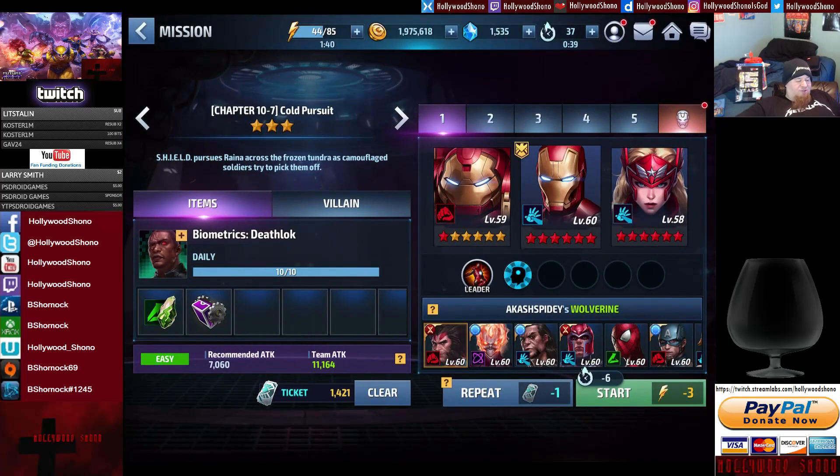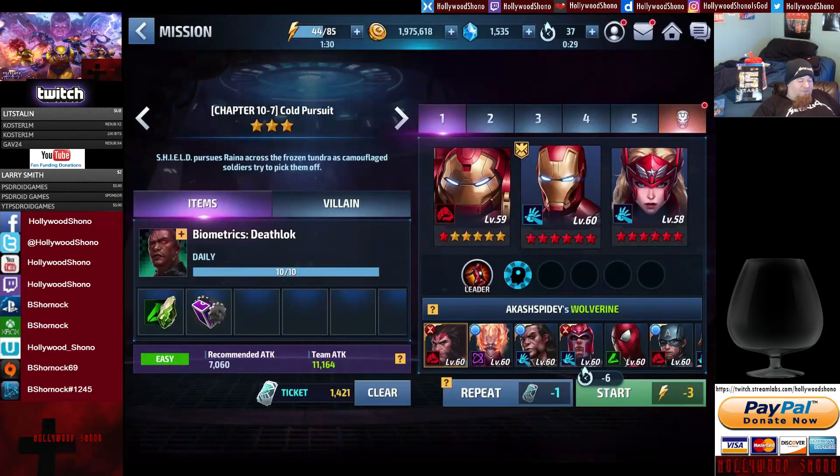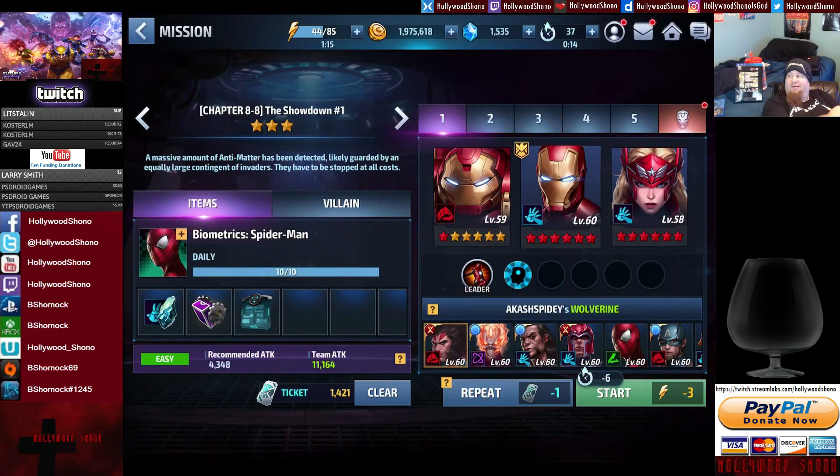Every day you're able to get 10 biometrics. For example, Deathlok is in Chapter 10 with three stages, so I recommend against using a selector pick on Deathlok — you can farm all three stages. Pay attention: you have to fight in Chapter 8 and below to get component packs or Stark branded blueprints, which is important when upgrading the lab. Spider-Man is a really good one to get — he'd probably be a good journey pick so you can use him in PvP. Farming up to 10 biometrics a day is a lot more generous than Injustice 2.